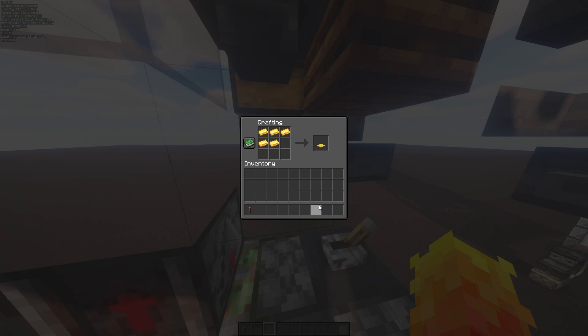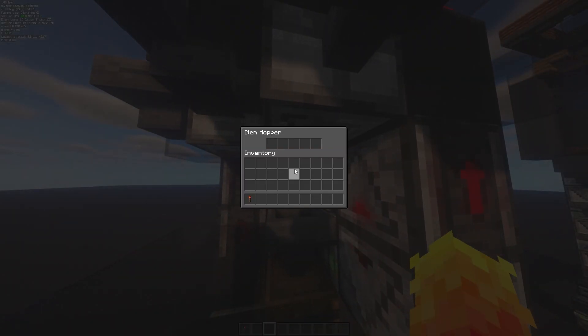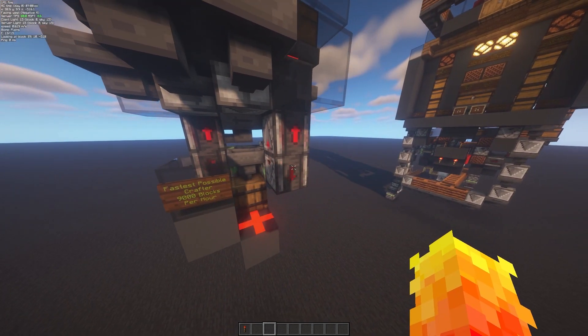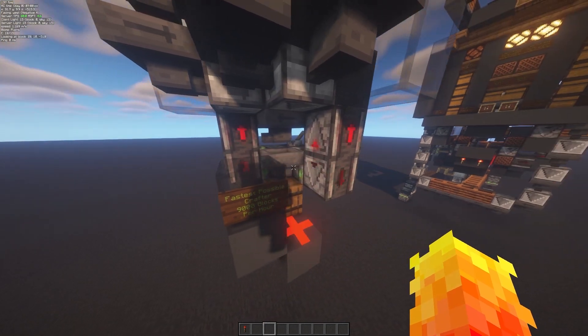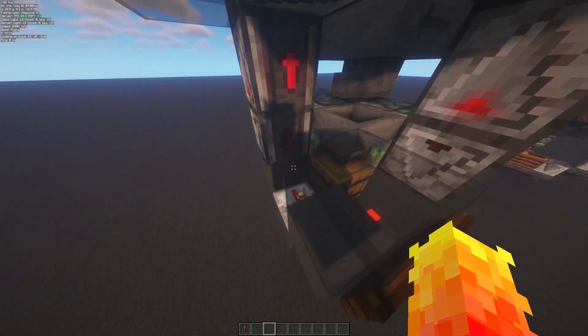This is the fastest you could ever do with a single crafting table. It also happens that the hopper speed is 9,000 items per hour — it can handle 9,000 items per hour — and we produce exactly 9,000 blocks per hour. So this is as fast as possible with a single crafting table running at regular 20 ticks per second.